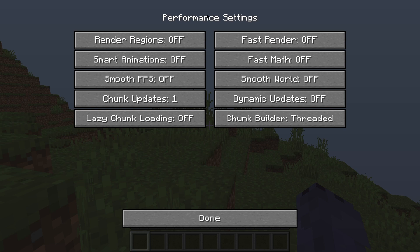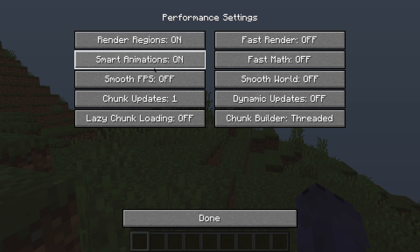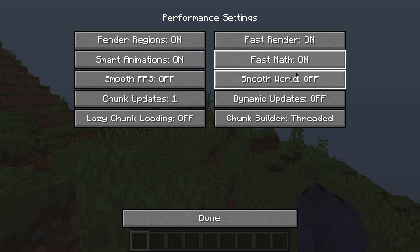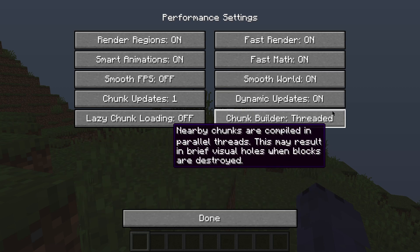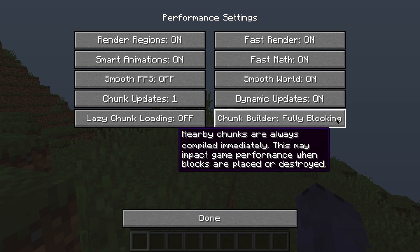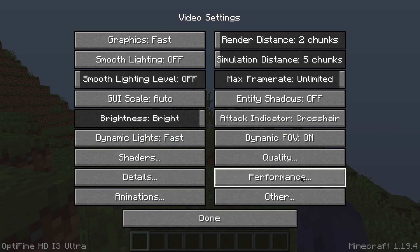In the Performance tab, instead of turning things off, we're going to turn them on. Click Render Regions to turn it on, then Smart Animations to turn it on. Smooth FPS we're going to leave Off. Chunk Updates leave on 1. Lazy Chunk Loading leave Off. On the other side, turn Fast Render on, Fast Math on, Smooth World on, and Dynamic Updates on. Set the Chunk Builder to Fully Blocking. That's pretty much everything for the Performance tab.